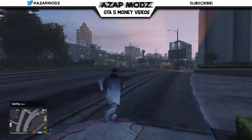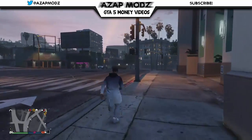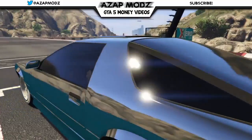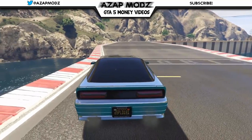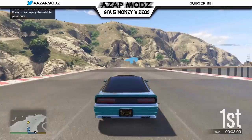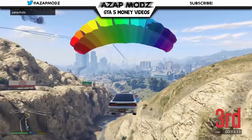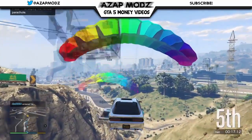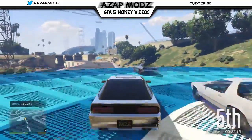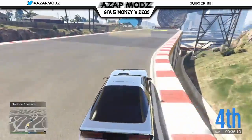I really wanted to showcase this to you guys because there are so many brand new glitches since we're going to be getting brand new DLC very soon, and we recently just got a brand new DLC as well. This is one of the easiest glitches going on at the moment — there are so many glitches that won't give you guys anything compared to what this glitch does. Make sure you subscribe and turn on my post notifications so you get notified as soon as I upload a brand new money glitch. I think I'm one of the first channels to upload this, so make sure you go and do this as soon as possible.